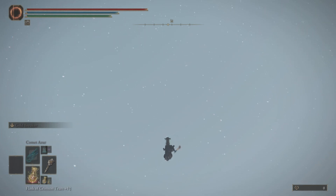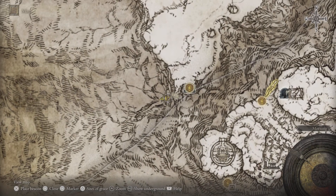The runes are about to pop up. If you want, you can use Gold Pickled Fowl Foot to get even more runes. This rune farm gives you about 50,000, so if you're low on runes and you're in this area, you can use this farm.